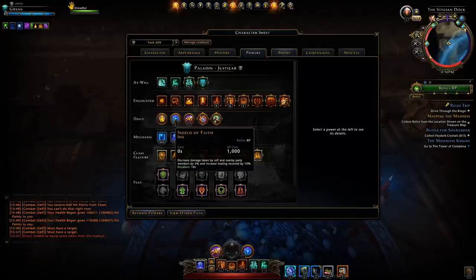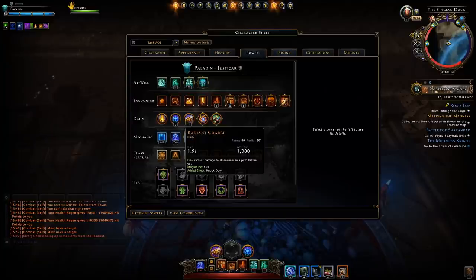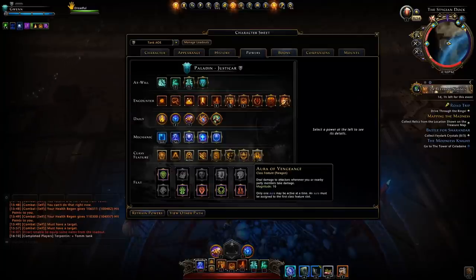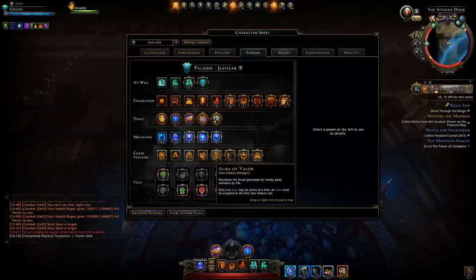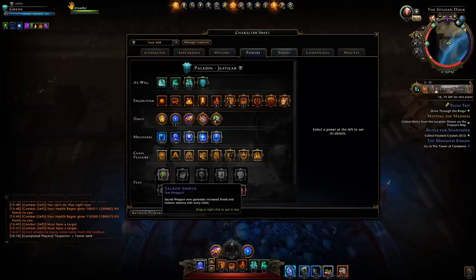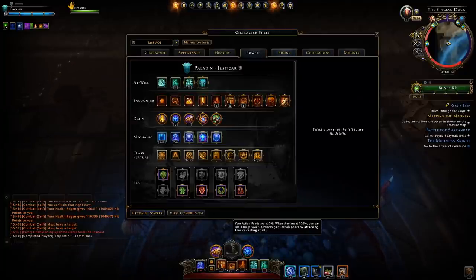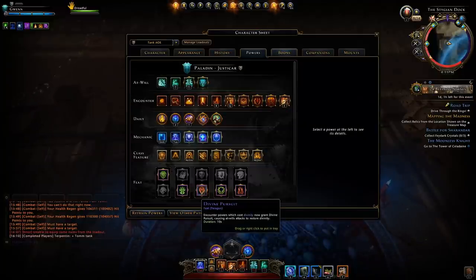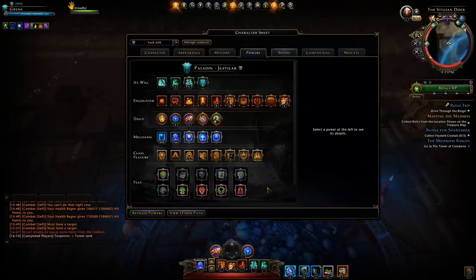Daily powers are the same, I just use Shield of Faith. However this time I'm using Radiant Charge just to knock down enemies and deal damage to them. For class features, this time I'm using Composure for divinity regen and Aura of Vengeance just to deal more damage to the mobs so they die quicker — it also gives a little more aggro. I feel it's more beneficial to use Aura of Vengeance when fighting mobs than Aura of Valor. For feats, the only thing that has changed is Baneful Strikes; the rest stay the same. Sometimes I do like to use Sacred Weapon even in an AOE environment — you could switch it out instead of Vow or Relentless Avenger if need be, especially if your fights are generally in one spot like a skirmish. The rest stay the same: Divine Pursuit, Sheltering Light, and Unyielding Champion.